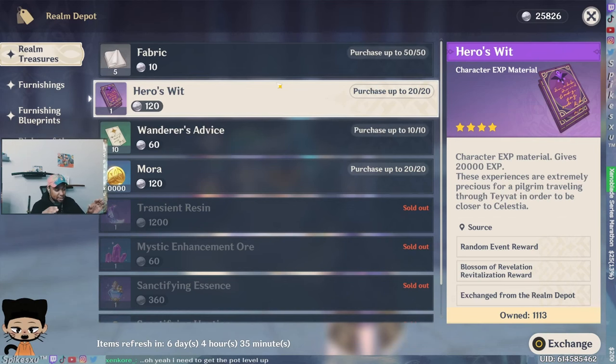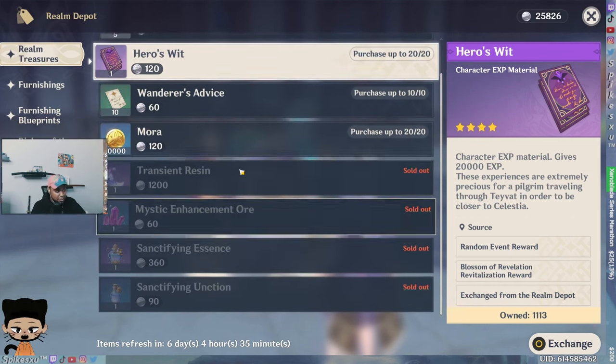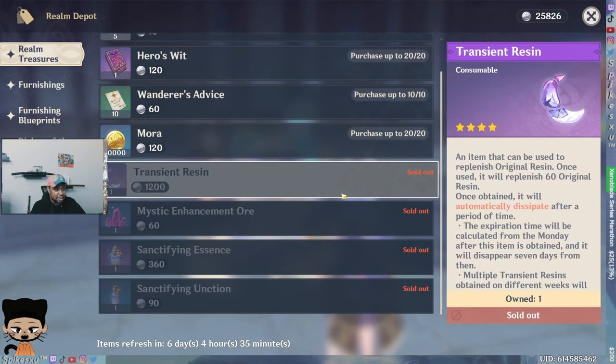That's why I always tell people: get your teapot to max level so you can accrue that world currency, that teapot currency, and you're able to buy these things weekly. This transient resin is super nice to have — I always look forward to buying it.